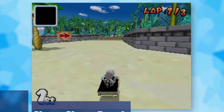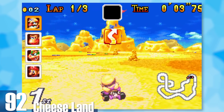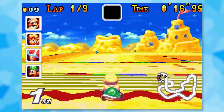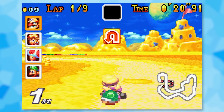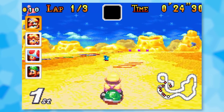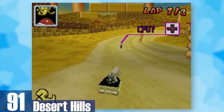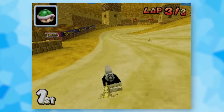92: Cheeseland. The idea of making a track around cheese is foreign but interesting — realistically it's probably so they could reuse desert assets, but we've got mice running around so I'm not complaining. It's really innovative and cool. 91: Desert Hills. The Angry Sun makes an appearance which is cool and you'll also have to watch for Hotheads at certain points.